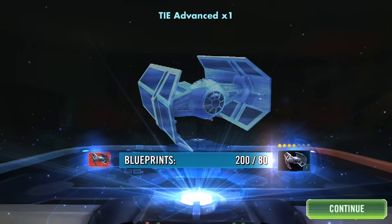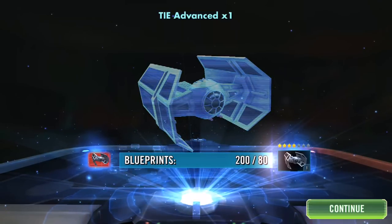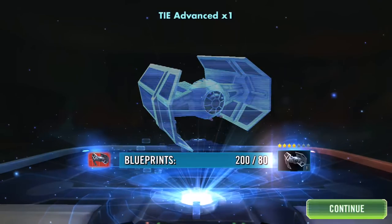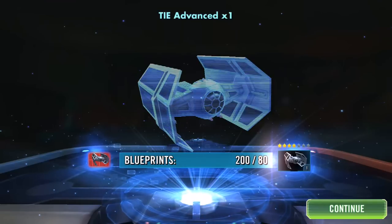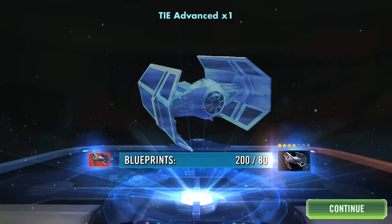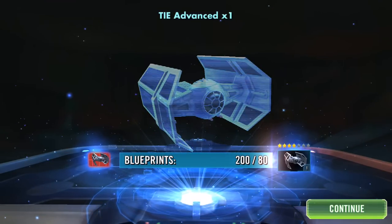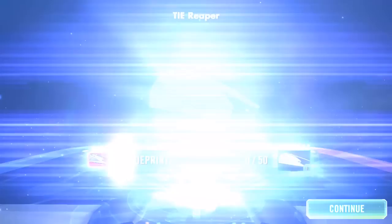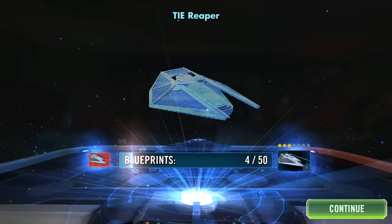I haven't actually activated my TIE Advanced yet. So 80 unlocks him at four star, 65 for five star, 85 for six stars, 150 — not enough. I want this ship, I do want this ship, this ship looks very interesting.